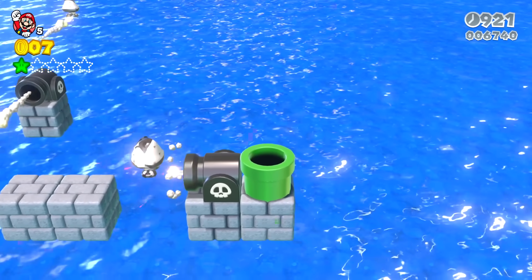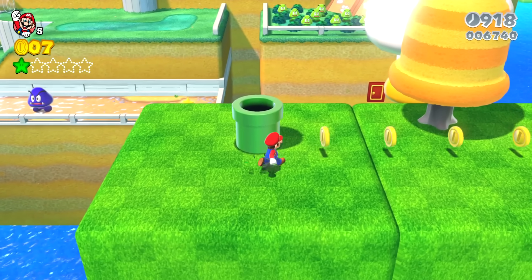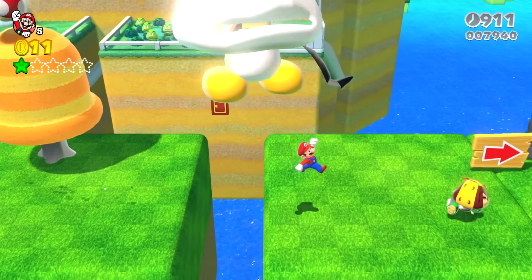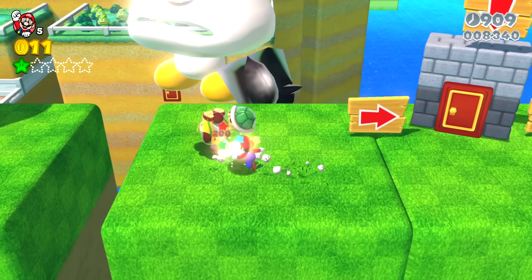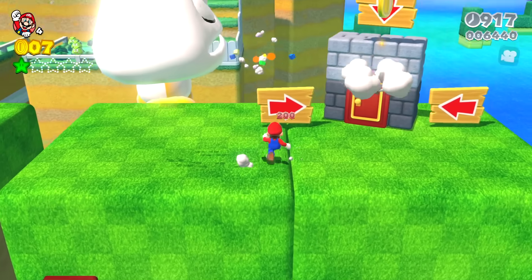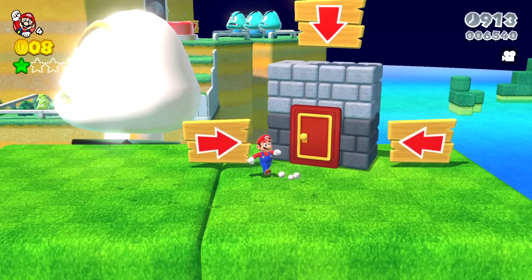Mario is now in front of Super Bell Hill, and there's a new kind of Goomba running towards him. If Mario jumps onto this Goomba, it pops out of a shell and leaves a shell behind. There's a door with many arrows pointing towards it, and you can let me know in a comment if you would go into this door.